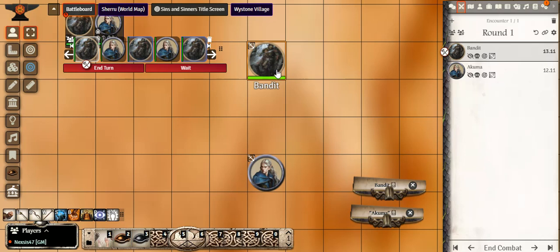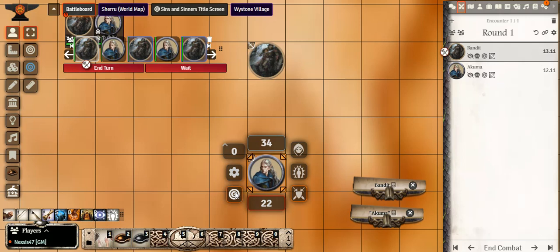The bandit is first and is using his composite bow to attack the player character. What you do is target the player character — you can right-click the token, use the sidebar, or hover over a token and hit the letter T to automatically target that token for whoever is up next to attack.